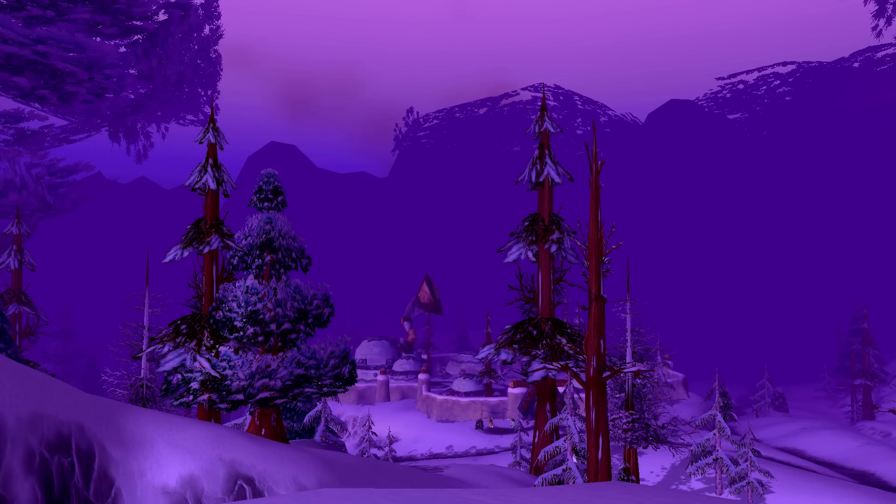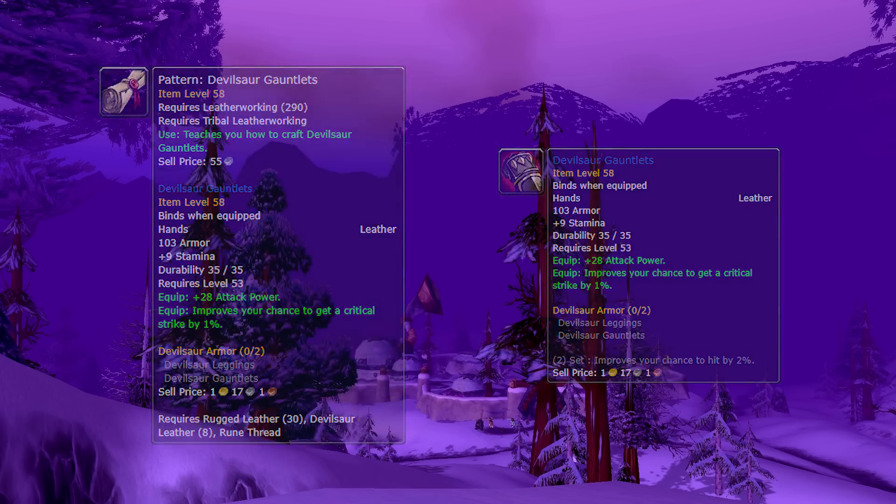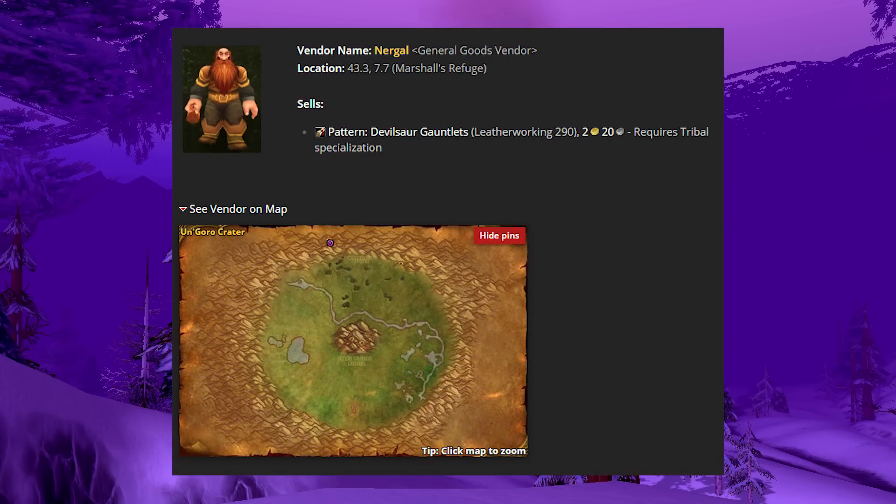Here's another limited leatherworking pattern that pretty much everyone knows — it's the Devilsaur gauntlets. The Devilsaur leggings recipe is a world drop, but the gloves are a lot easier to obtain. You just go to Un'Goro, where there's a general goods vendor named Nergal. It's limited supply, so you can only buy one and have to wait for the cooldown, but it's still quite easy to attain — he's located near Marshal's Refuge. These are by far the best pre-raid melee gloves in the entire game when combined with the leggings. Note that these require tribal leatherworking rather than elemental.